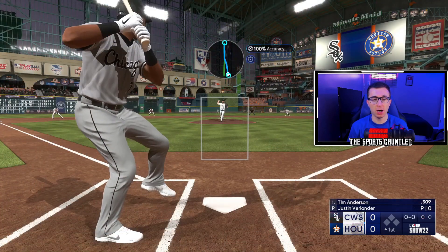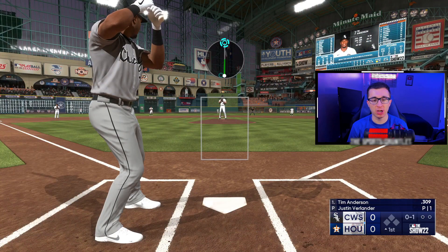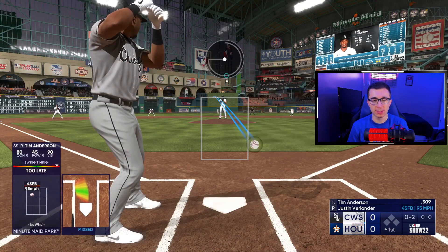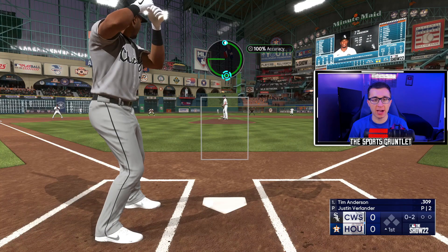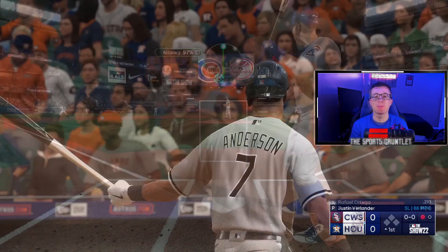Three more teams to go. We have the AL West leading Houston Astros and Justin Verlander — at his age, he's not stopping. Verlander 0-2 to Tim Anderson — looking for a quick strikeout. We got it with DeGrom, now we try to get it with Verlander, and we do on three pitches.